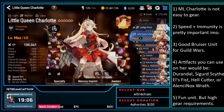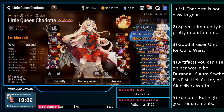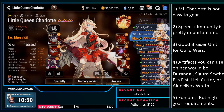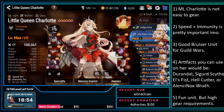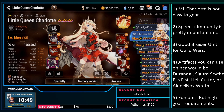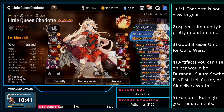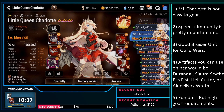She's a really good bruiser unit for guild wars in my opinion, a little bit more difficult to use in RTA right now in the current meta. Artifacts you can use on her: Durandles, Secret Scythe, Hellcutter, or Alencia's Nox Wrath. Alencia's Nox Wrath is really good for ML Charlotte if you're missing out on crit. Long story short, she's a fun unit I love using, but she has high requirements in my opinion to really make use of her.